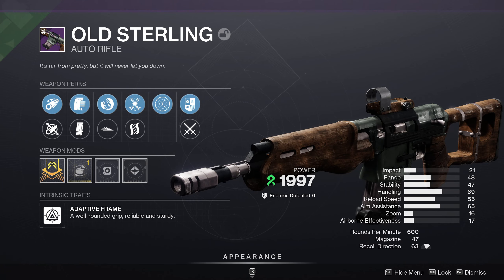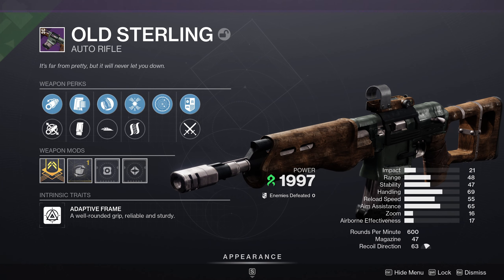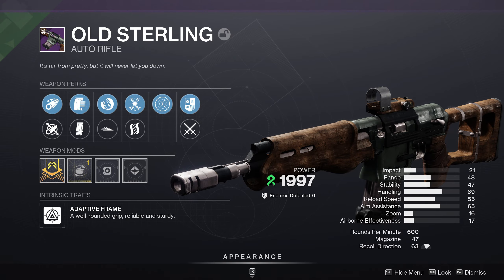Your eyes don't deceive you. That's a world drop weapon with two perks in both columns, something that shouldn't exist.